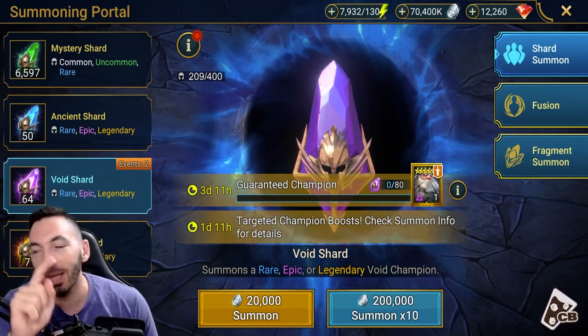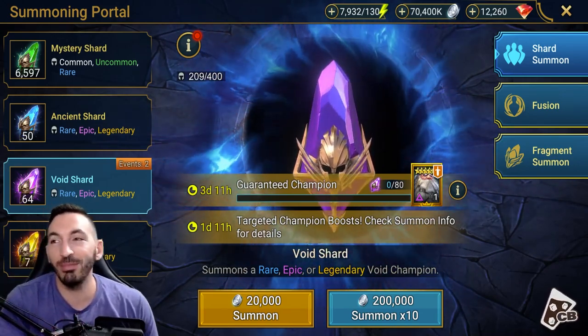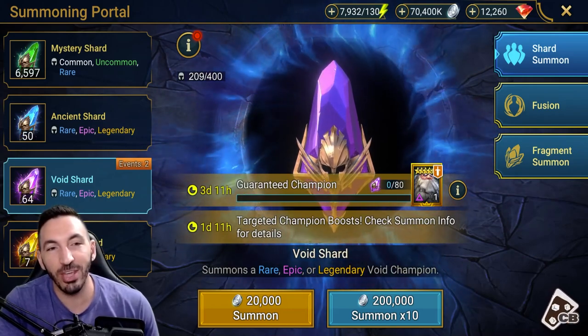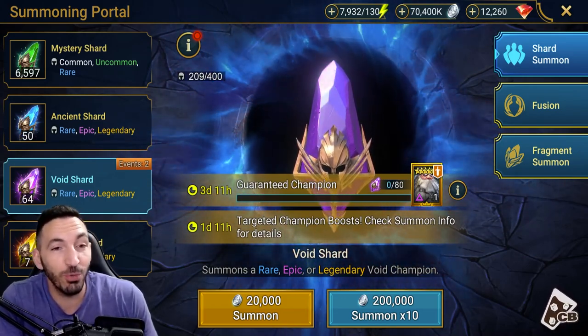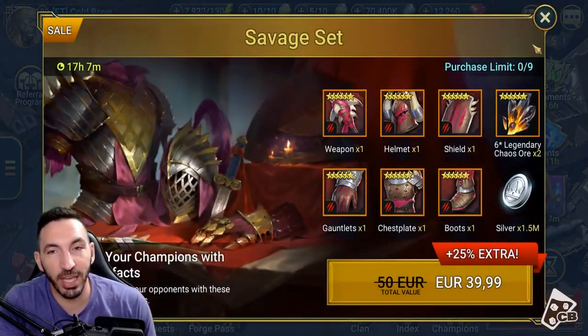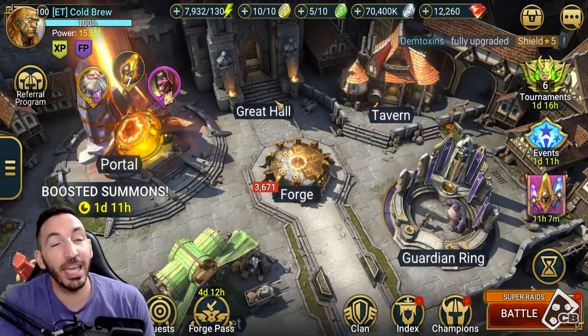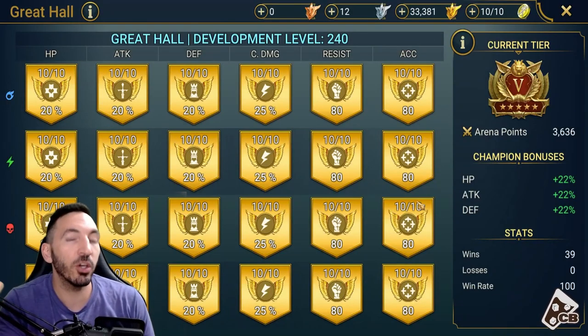By the way, my shard pulls I'm going to be doing tomorrow, so keep an eye on the channel if you want to see me pull some shards and also try to get the Turvold - I need 80 for the guaranteed Turvold. I already have two, but since I'll be pulling to get Necrid, I might as well pick up the Turvold that's there.